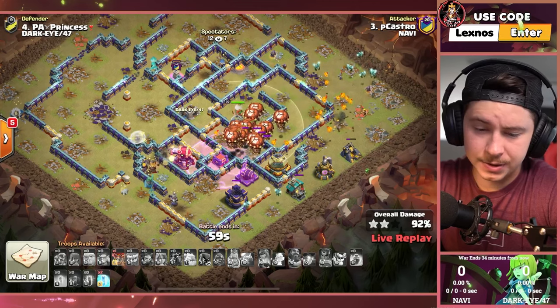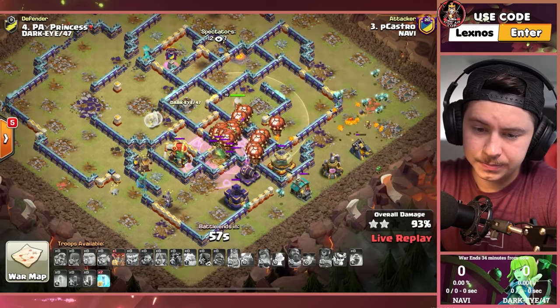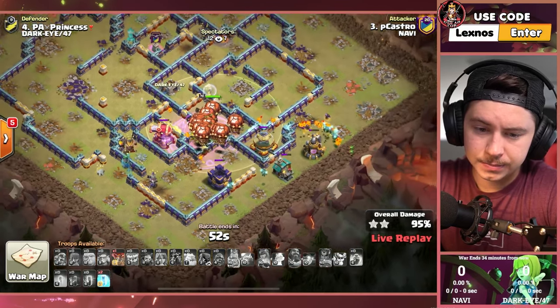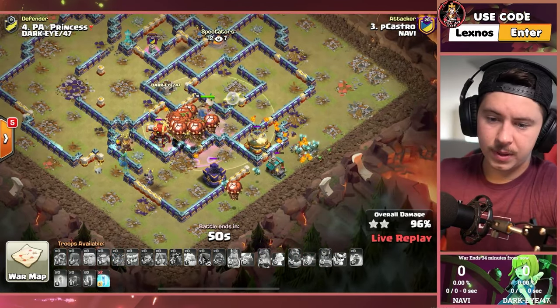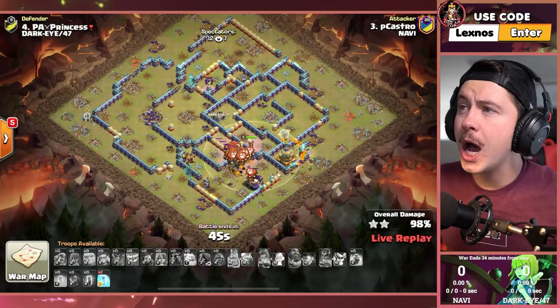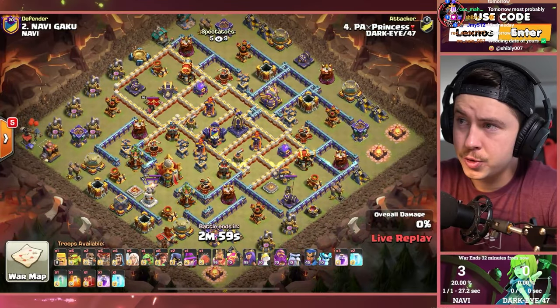A hit from Mr. P. Castro. Gonna be able to get it done. Balloons take out the Ricochet Cannon — lots of minions. Two Swag Free Spells and a 3-star to kick things off in this match for Na'Vi with some Queen Charge, with some Root Riders.